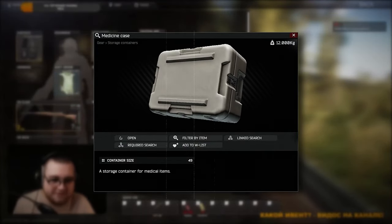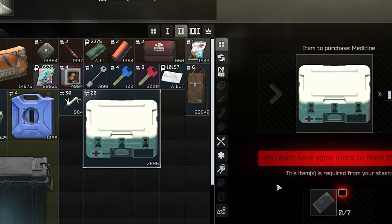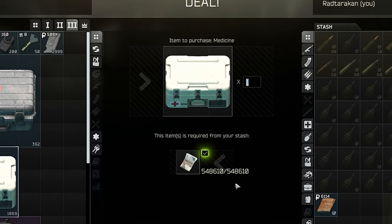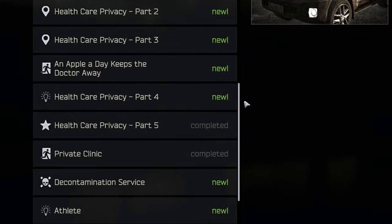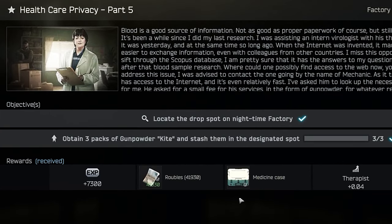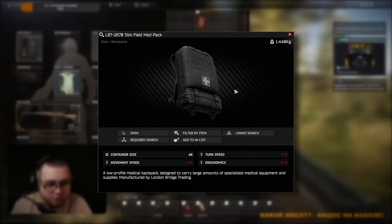Medicine case — everything related to medicine goes in there. You can barter it on the second Therapist loyalty level for approximately half a million, and on the third you can buy it for 515 thousand. Usually I do neither and just wait for the completion of the Healthcare Privacy Part 5 quest, where it is given for free.